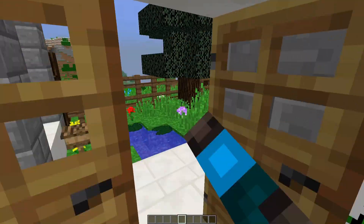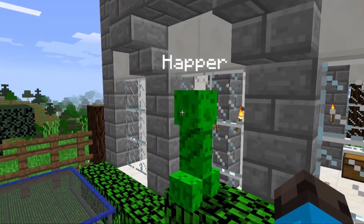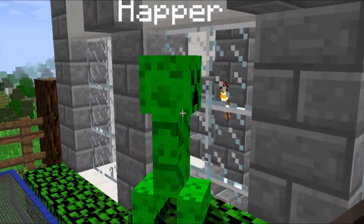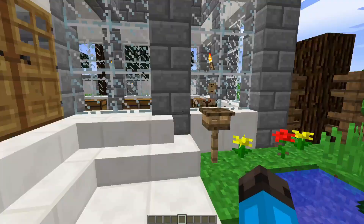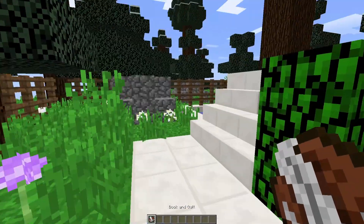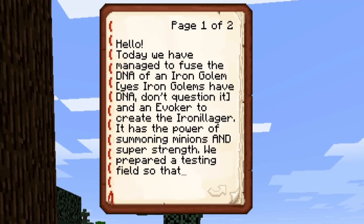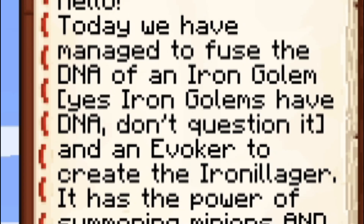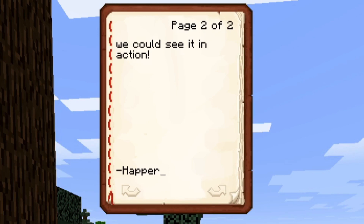So let's go ahead and check in on Happer, see what he's up to. You still pretend to be a bush, Happer, ever since you've turned very green for some reason? I still don't know what he ate to turn very green — don't question it. Anyways, let's go ahead and check the mail. He left something in here, which I'm assuming has something to do with the Iron Illager. 'Today we have managed to fuse the DNA of an Iron Golem — yes, Iron Golems have DNA, don't question it — and an Evoker to create the Iron Illager. It has the power of summoning minions and the super strength of an Iron Golem. We prepared a testing field so that we could see it in action.'